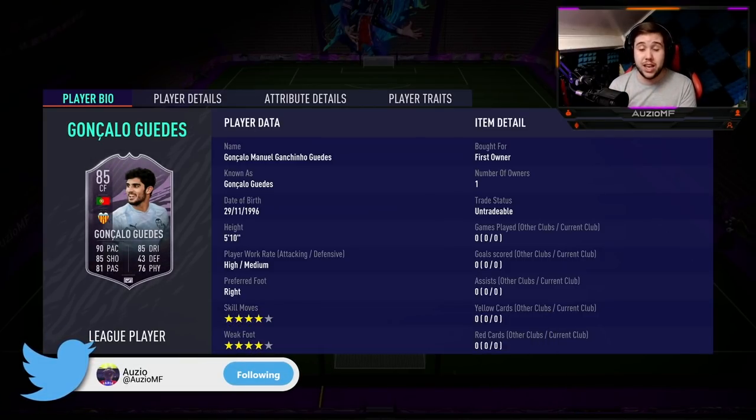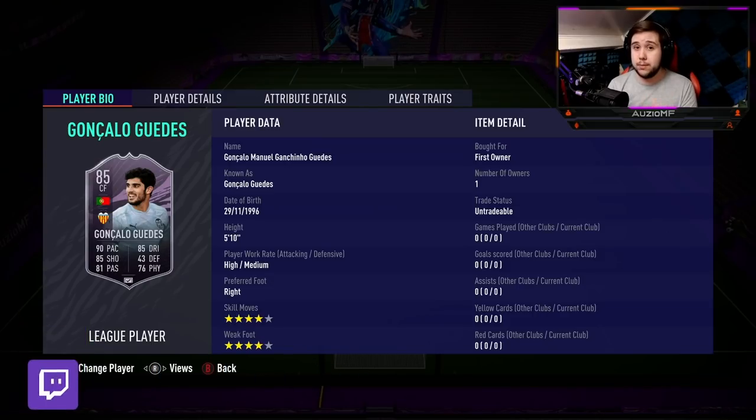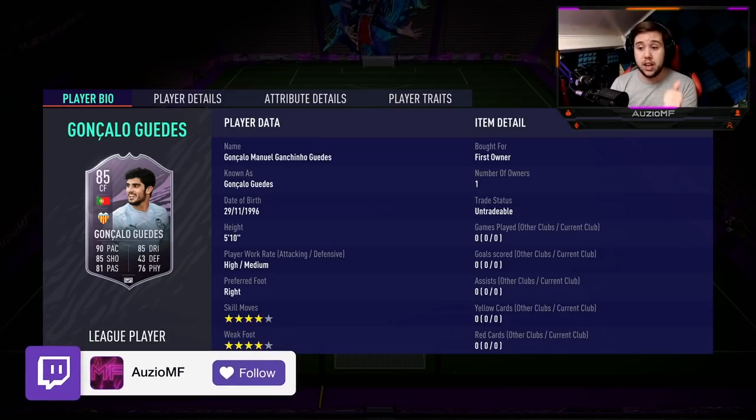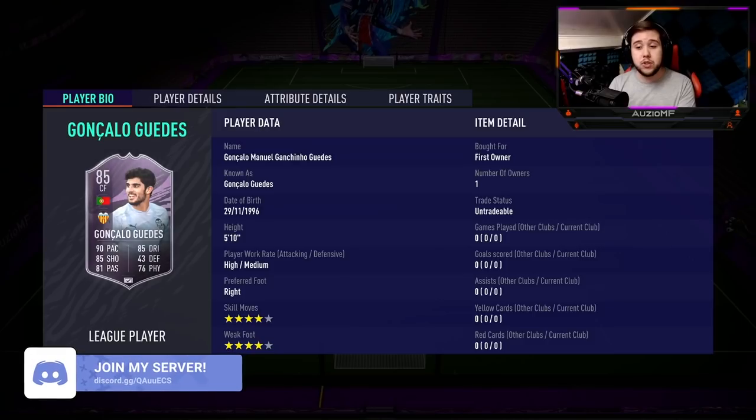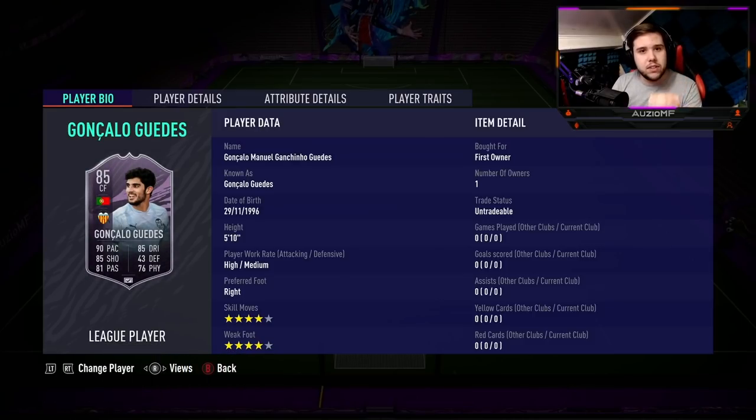This card right here is a 4-3 card and it looks absolutely unreal just by looking at the stats — 4-star, 4-star, high/medium work rates, 5-10 body type. Stats are 90 pace, 85 dribbling, 85 shooting, 81 passing and 76 physicals. I haven't reviewed this card yet, but if you haven't gone ahead and got him already, go and get him for this weekend because if he doesn't fit in your team, he's surely going to be a pretty decent superstar for you guys.